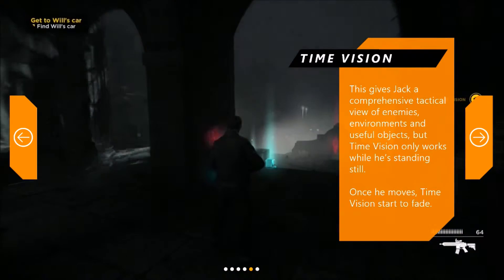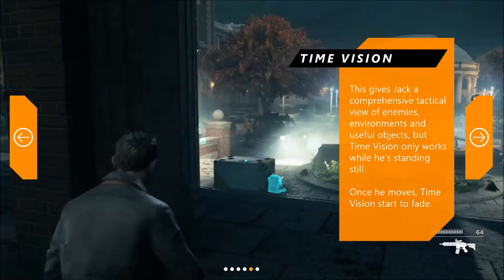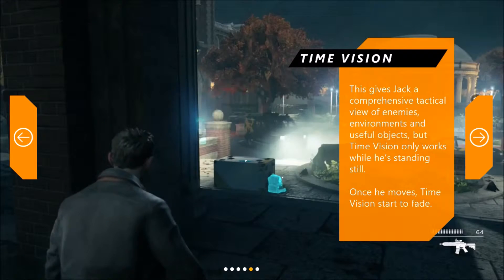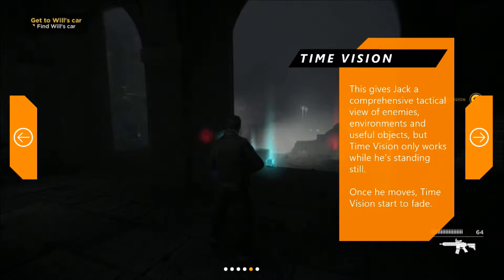Next is Time Vision, which again is pretty self-explanatory. This gives Jack a comprehensive tactical view of enemies, environments, and useful objects, but Time Vision only works while he's standing still — when he moves, Time Vision starts to fade. As you can see on screen, when he activates Time Vision he can see things through walls and locate nearby useful objects, stashes, and stuff like that. So that's quite a useful one.